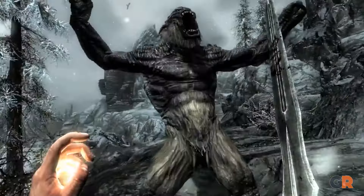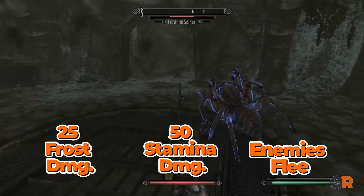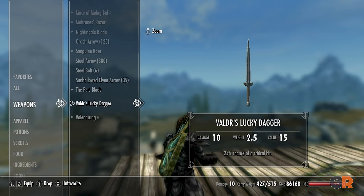Up first, it's the Pale Blade. This sword looks like a standard ancient Nord sword, but it's so much more than that. Players can acquire this sword in Frostmere Crypt, and it's worth doing so as the Pale Blade deals 25 extra frost damage, 50 stamina damage, and causes low-level enemies to flee from combat.